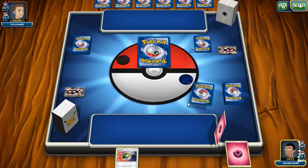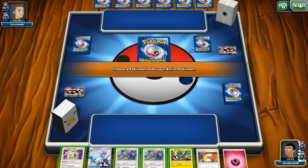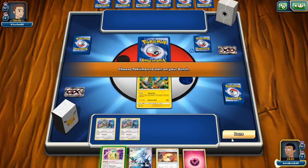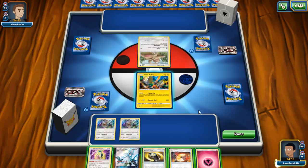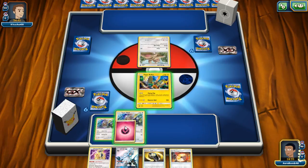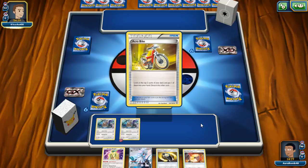We're going first which is good — we can get our evolutions up and start setting up the board. We lead Coco. This hand is almost good if we just had a single draw supporter — but we don't, that's just the pain of playing Pokémon right now. Ten draw supporters isn't enough! Two Judges and a four-four line of Cynthia-Guzma and we just never draw what we need. What is this — ability lock? The thing that blocks abilities if it's active? He's playing some kind of Slaking deck.